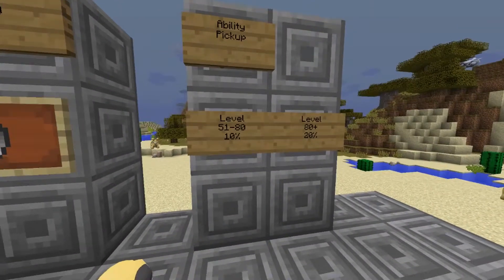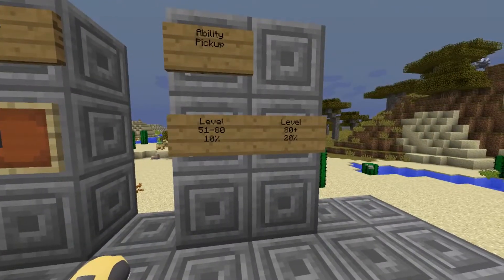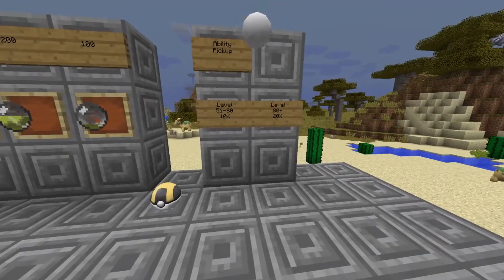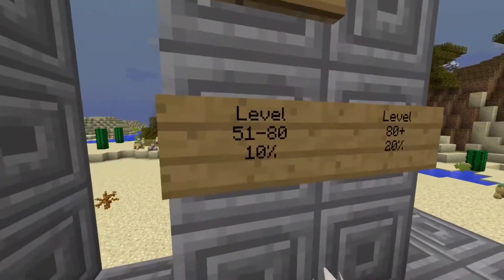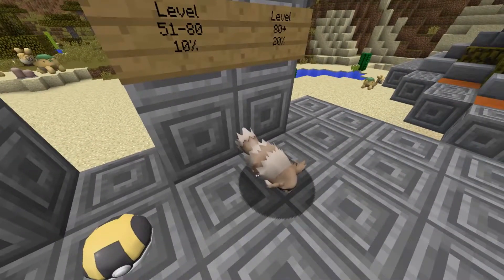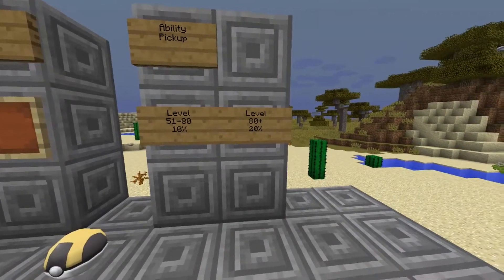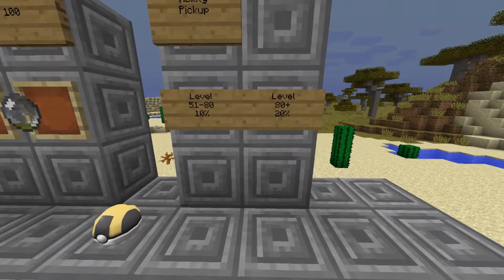Those tier 2 special drops can also be obtained with Pokémon that have the ability Pickup, like Zigzagoon. If it is between level 51 and 80, it has a 10% chance to get a tier 2 special drop. If it is above level 80, it has a 20% chance of getting a tier 2 special drop.